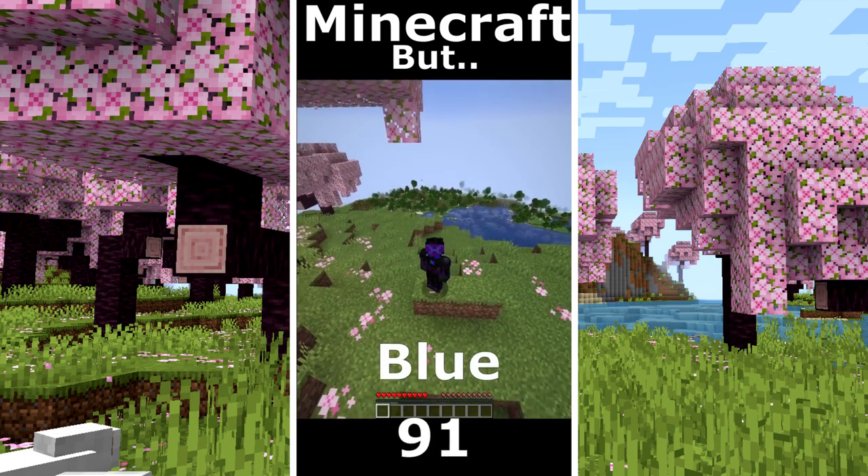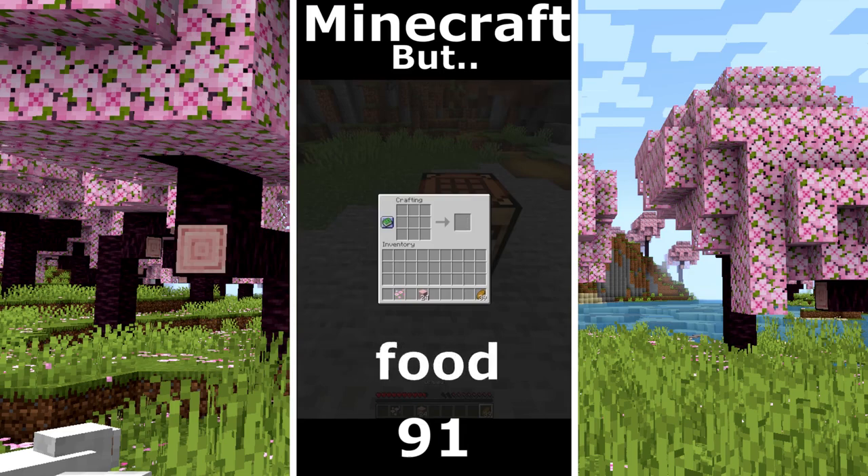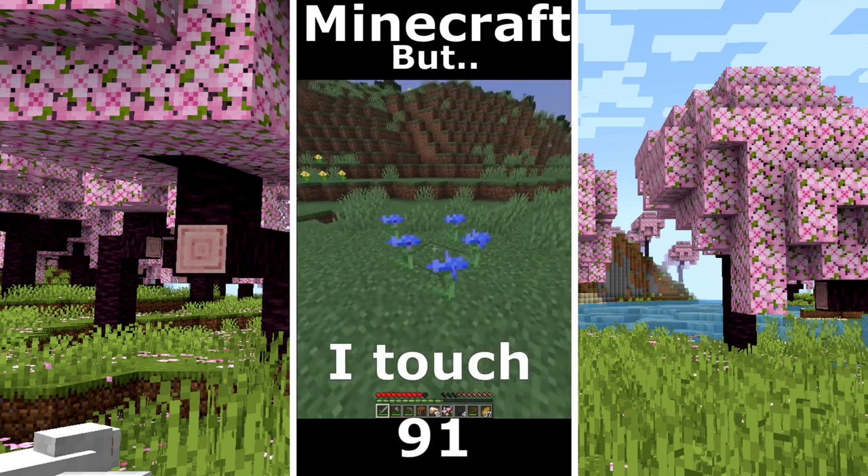Minecraft but I can't touch blue. I took some wood. The goal is a diamond. Down there I see a village. I make a lot of food. I took some stone. I gather some tools and I continue my journey. Some iron. No I touch the flower.